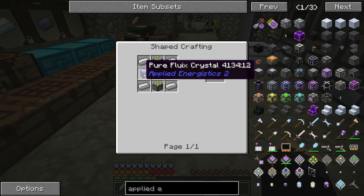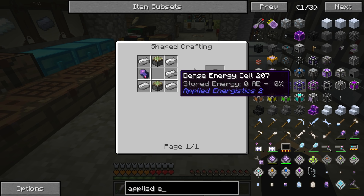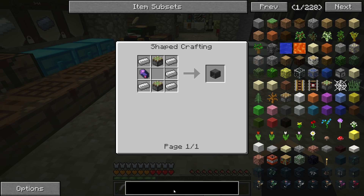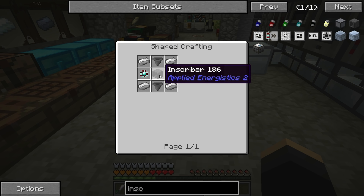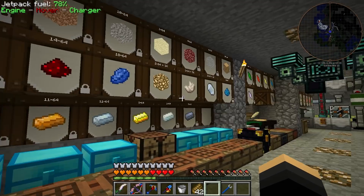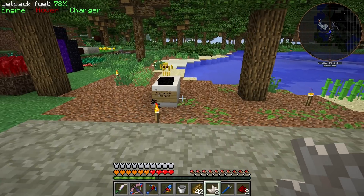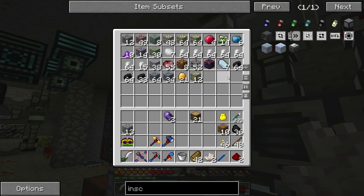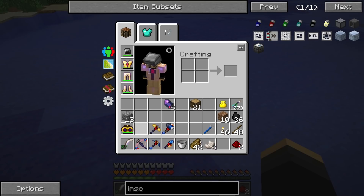Next up on our list of things to make is an Inscriber. I already have one of these. There's an automatic version of the machine — let's see what that's like. I think it's not Applied Energistics, it's something else. So let's just Google it. AE2 Stuff is the mod. So I'm gonna need the Inscribers plus the things that they make. I'm gonna need to make Inscribers regardless. Let's go ahead and make two more of these things. And I already have some pre-charged crystals, because I found more than the two I started with anyway.